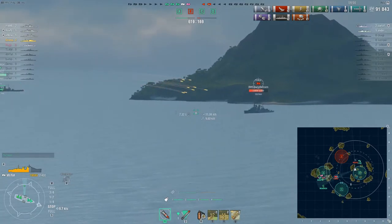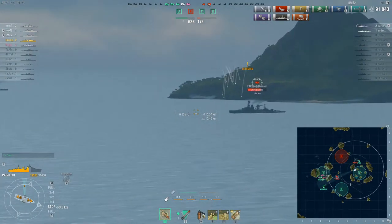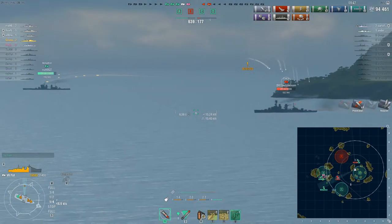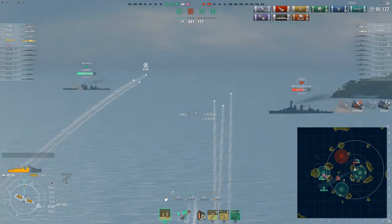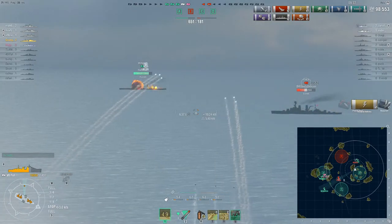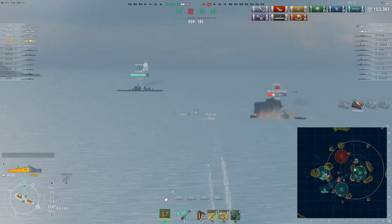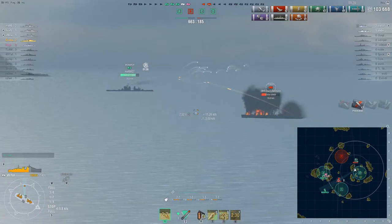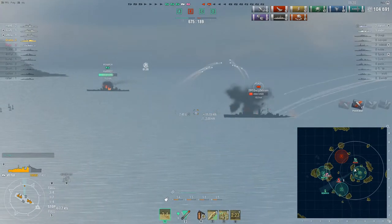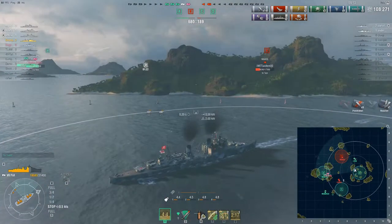My smokescreen is coming off cooldown. The York is well within gun range — I'm going to deploy smoke and open up on this York instead of chasing after the Mutsuki. Looking at the minimap, the Leon is pushing that Mutsuki — I don't know if I would have done that as a battleship, that's not necessarily a wise thing to do. The Mutsuki probably ran out the back side of his smokescreen, anticipating me rushing him — which yeah, I wasn't about to do that. York is on fire, continuing to put out shots on him. Great teamwork from our team.